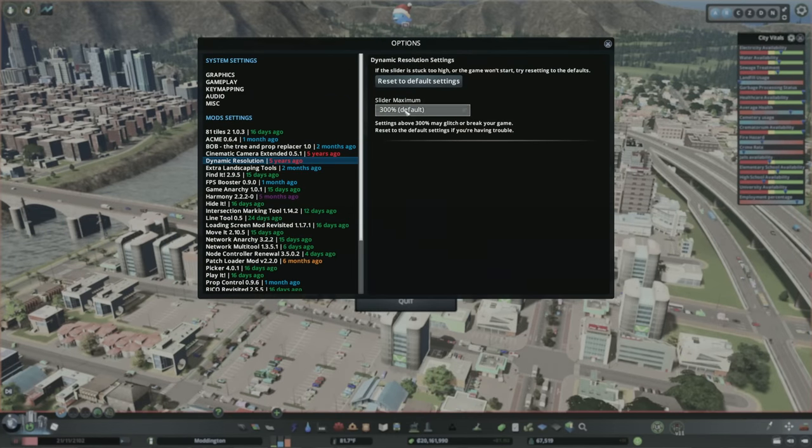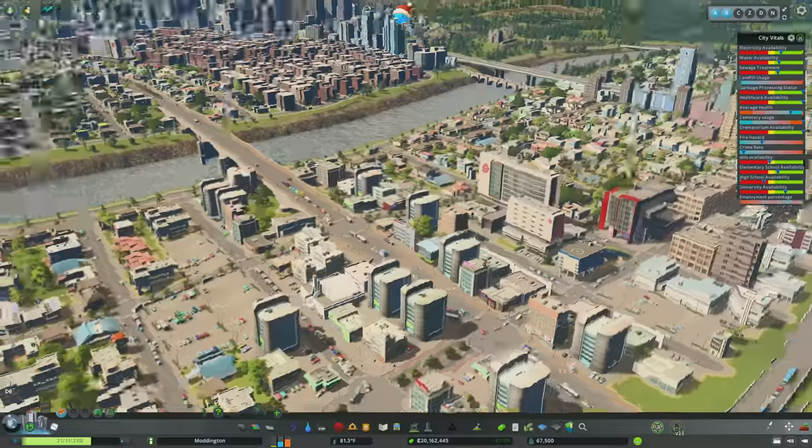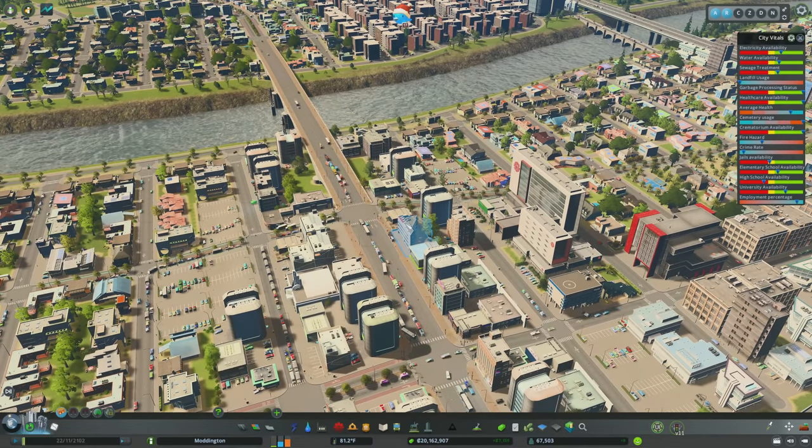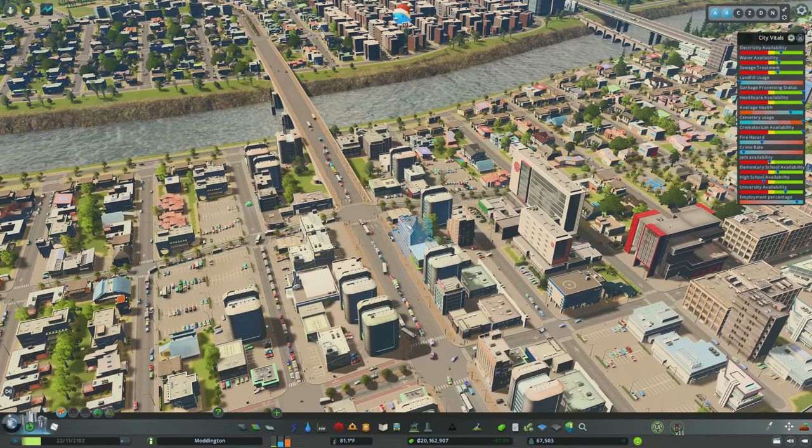In the pause menu, you can change the slider maximum. It lists some older graphics cards — and if you think you can beat a 1070 and go 500%, I'd tell you not to. Even with a 4090 it crashes every single time. I would just highly recommend leaving it at 300 and maxing it out if that's what you want. This is a great mod that can really make your game look fantastic at the sacrifice of only a couple of FPS.